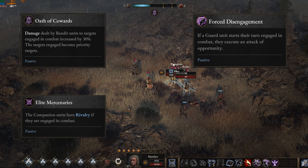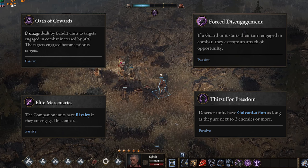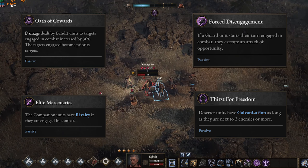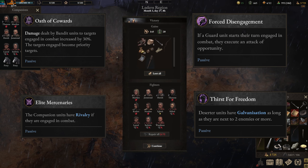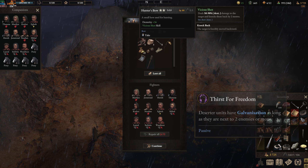Companions get Rivalry, which decreases damage from units they're engaged with. Renegades will get 50% damage if they're surrounded by two or more of your characters. Overall those bonuses aren't awful to deal with. In most cases, just focus down enemies before they have a chance to use their bonus. Even with renegades, you can just hit your skills and move away so they don't get the buff.